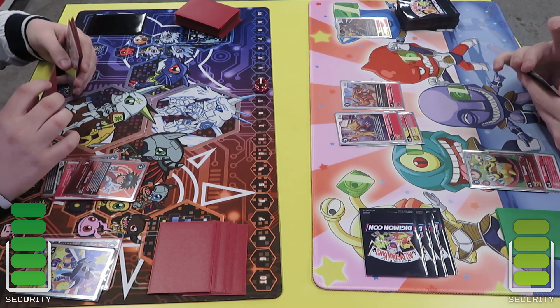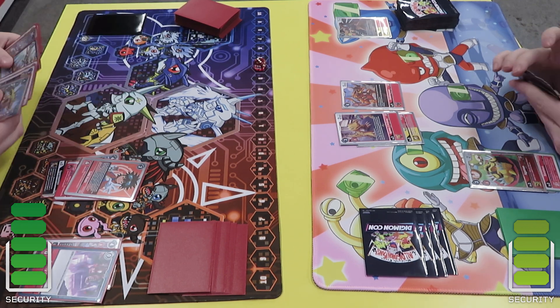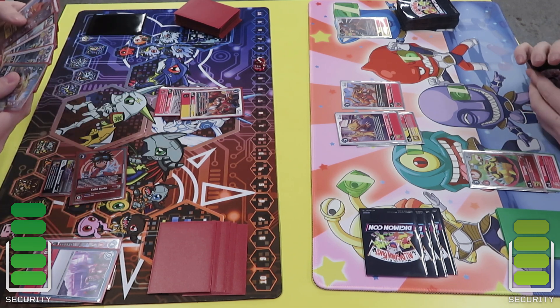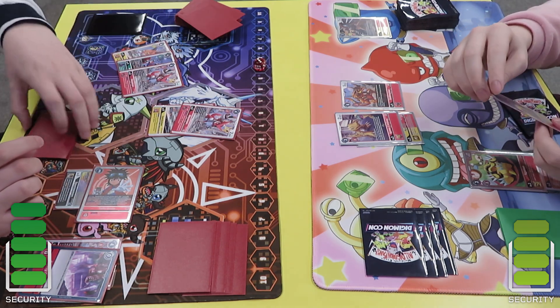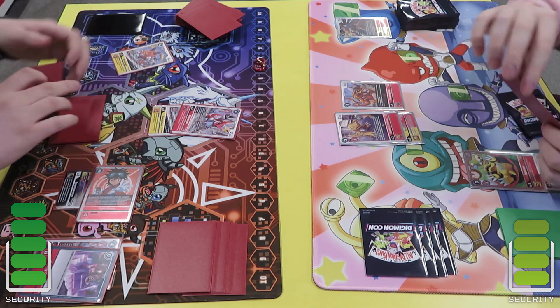At this point I'm just considering my options going forward. I go Gravity Crush here so I can go into Taiki using the Shoutmon and the Derulo Mon, which allows me to look at the top three cards and add two cross art cards.